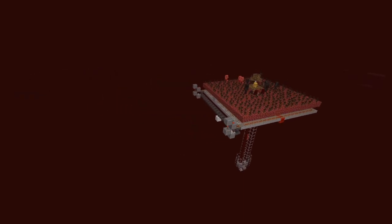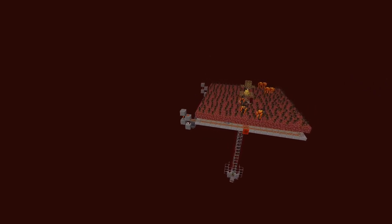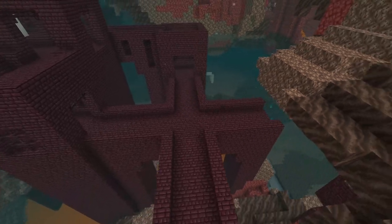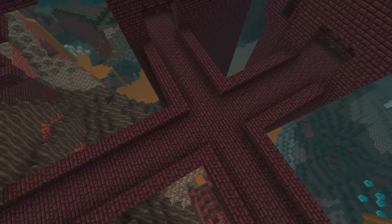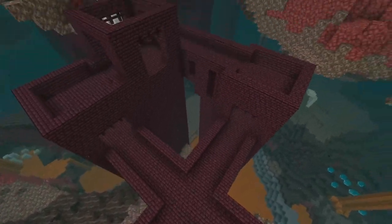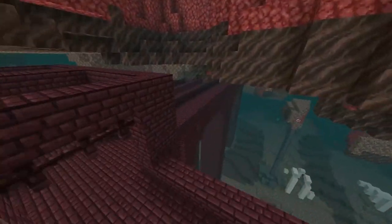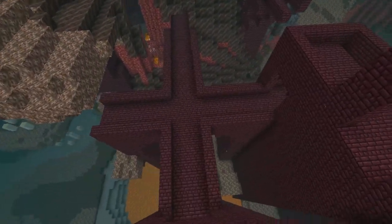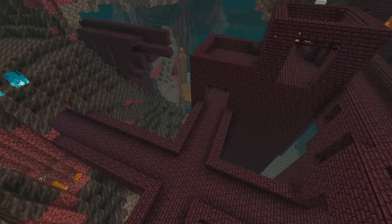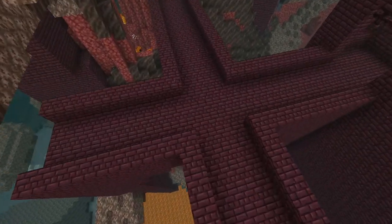Let's go ahead and get into the tutorial. You're going to want to find a crossroads in your nether fortress. This is quite important because this crossroads is where you're going to be building the farm. So if you look around your fortress, you should be able to find one. I found one here on just a random seed after going around this fortress.